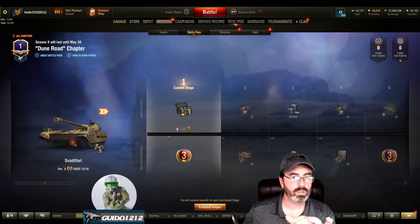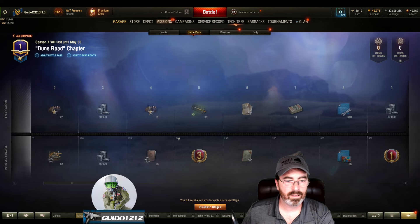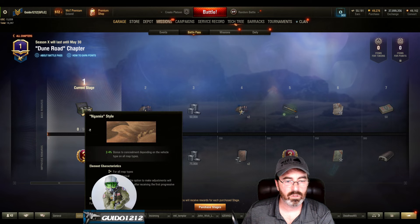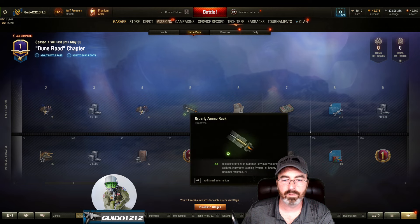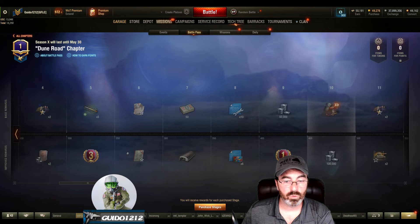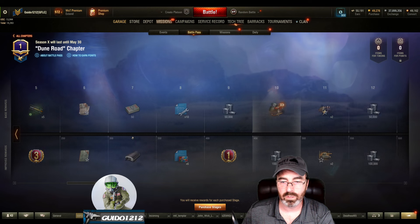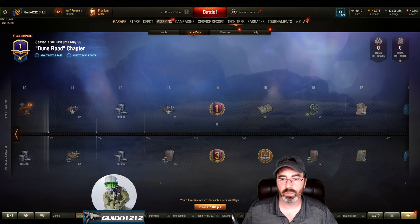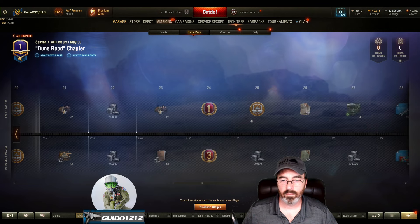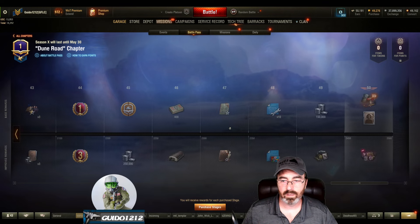That being said, let's count up the coins per chapter. Let's scroll through this. You've got some styles, the progressive style thing, coins, premium days, credit boosters, directives, bonds, garage slots, blueprints, and training books. Pretty much the standard stuff. Let's go through and see how many coins we get. The first one we're getting here is for having the bonus — one, two, three, four — keep going — four, five, six — I believe it's seven. Seven coins with the improved Battle Pass.